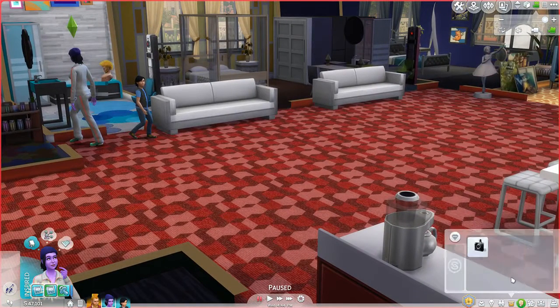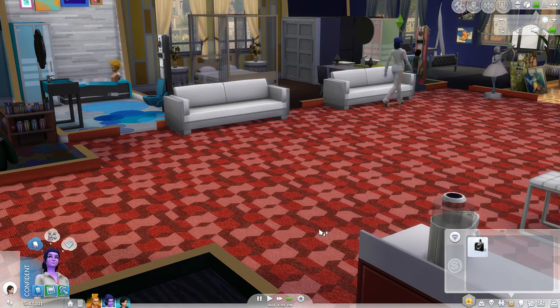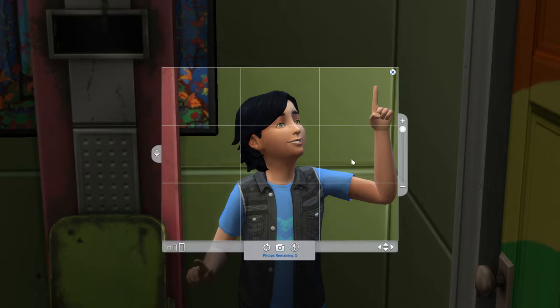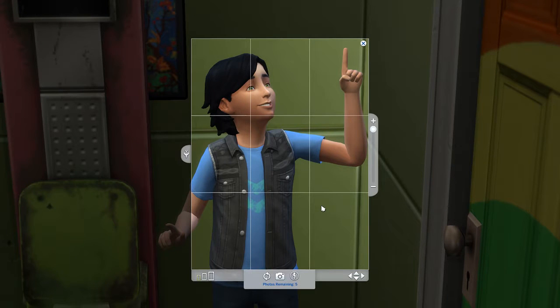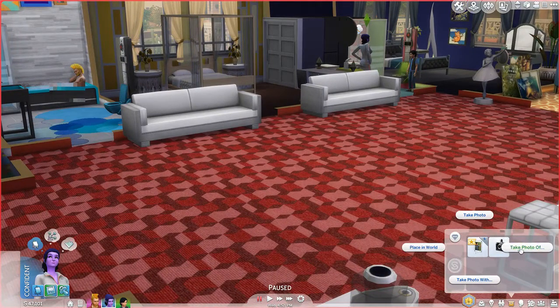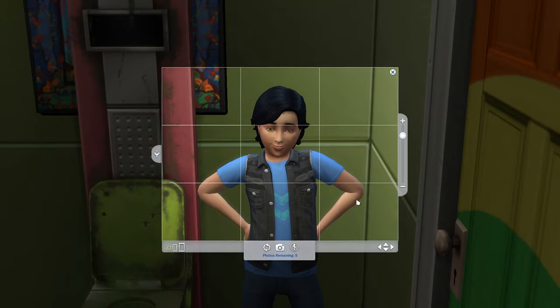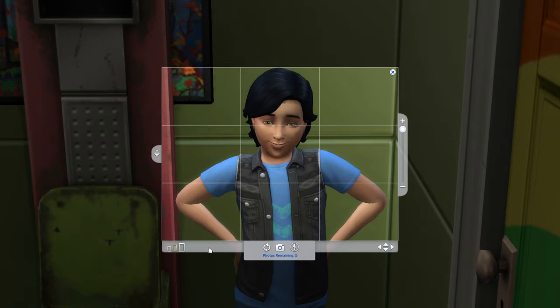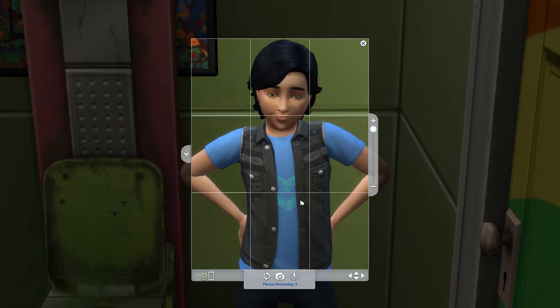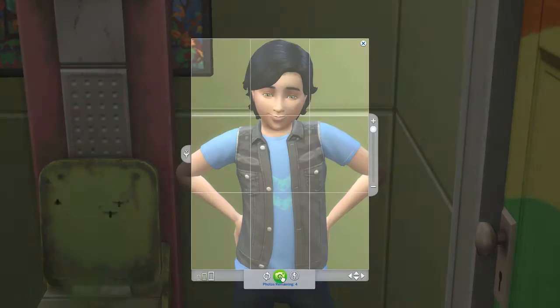We want to take a picture of the kiddo - not these people, Flynn. Oh, he was in the bathroom coming to talk to his friend. It's not a good picture. Let's try one more time - take a photo of Flynn. That's not really a good picture either because you can't see his face well from this angle. I want to take a good picture of his little face but I guess it'll be okay.